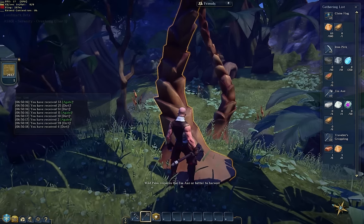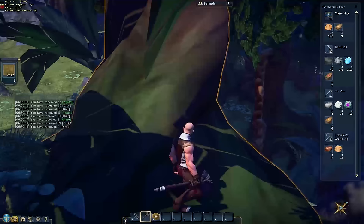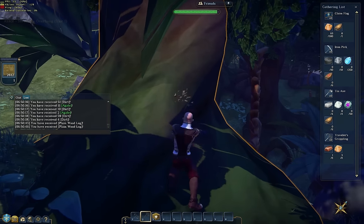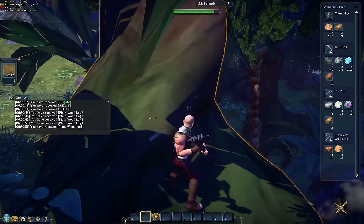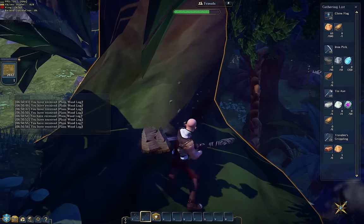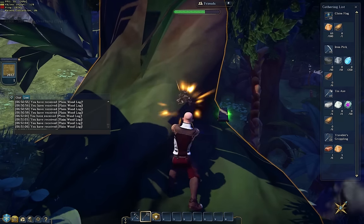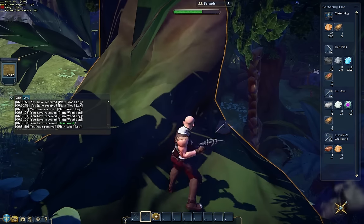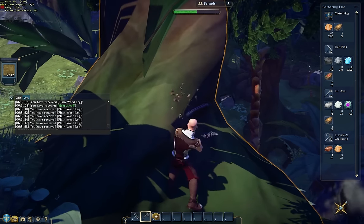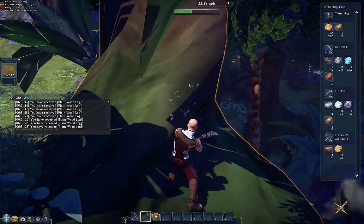I have a stone axe, and this is a problem I've had before — I'm pretty sure I'm on a tier 1 map and I'm stuck trying to chop down stuff which is tier 2. Here we go — plain old chop, chop, chop. This is typical EverQuest: you've got to keep chopping to get the semi-rare resources. Unfortunately, the game is quite time-consuming in the gathering of resources.